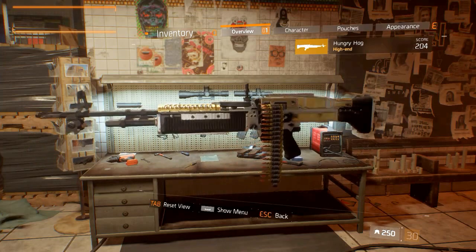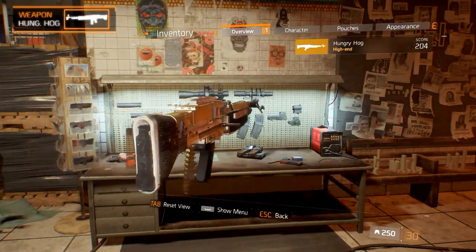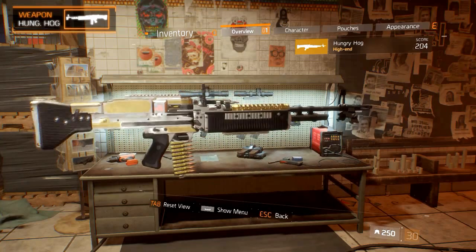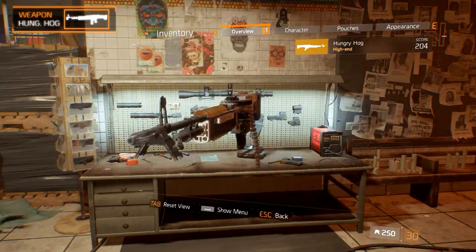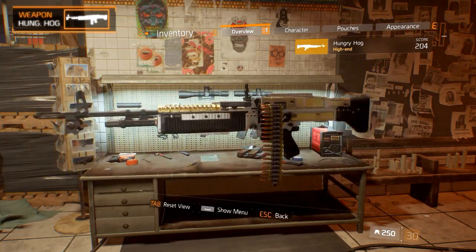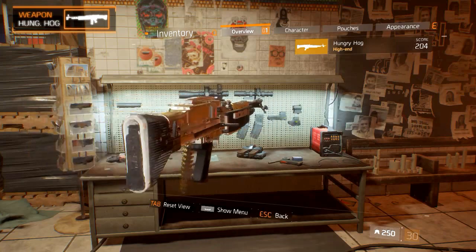Welcome to the division named Weapon Guides. Today's episode is on the Hungry Hawk Light Machine Gun. We'll take a look at the aesthetics, statistics, weapon talents, and how to get it. I'm a little bit sick right now so I hope it doesn't bother you too much, but let's just get straight into the video.